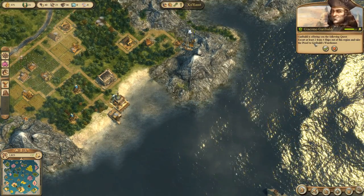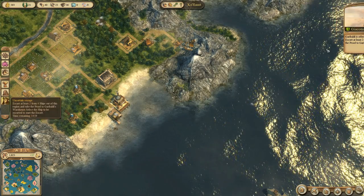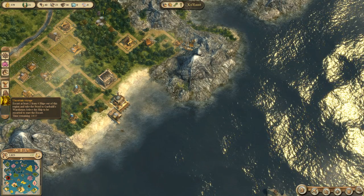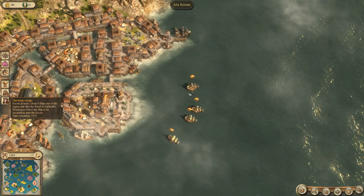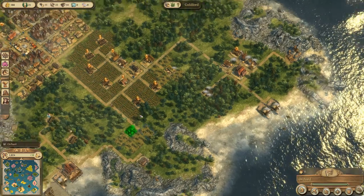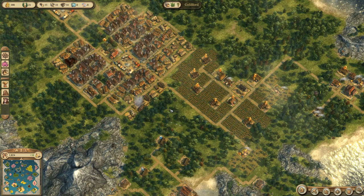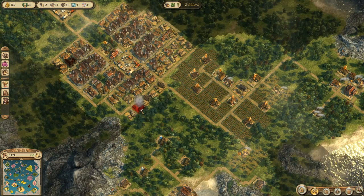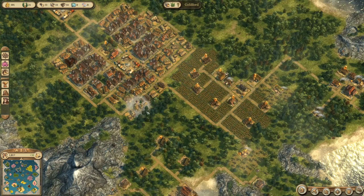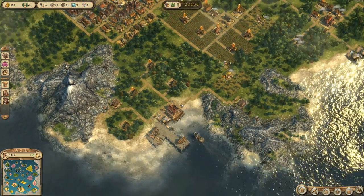Garibaldi is also offering a quest, which makes things a little more complicated — we need to escort two ships out of four from his harbor and I have to be there in 15 minutes. So things will be a little bit rushed. At this point I'm pretty close to deciding this is going to be the end of the episode, and I'm going to try to finish these quests later on in another episode, because this is a little bit too much — I've already been playing for half an hour.